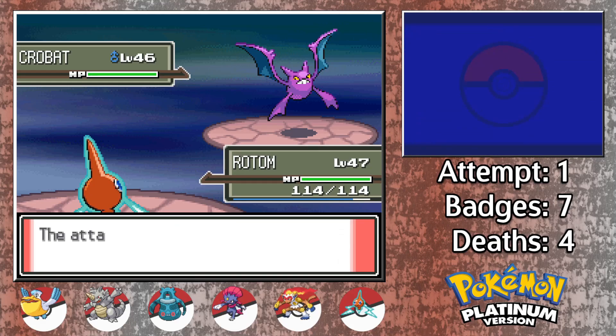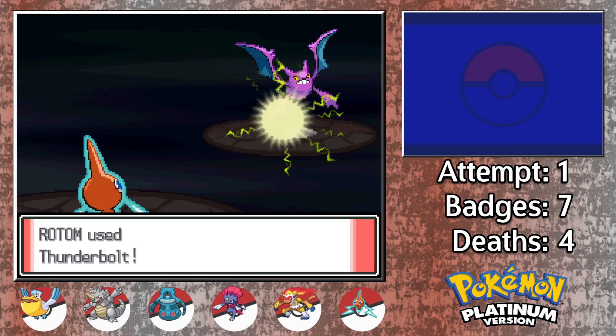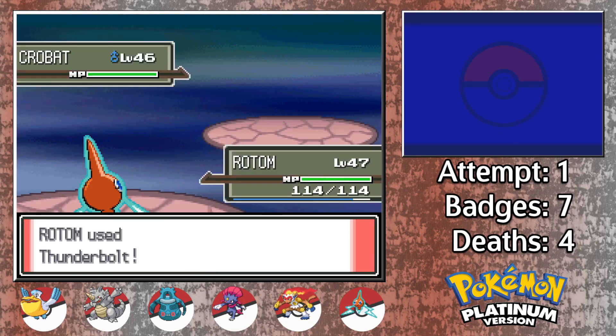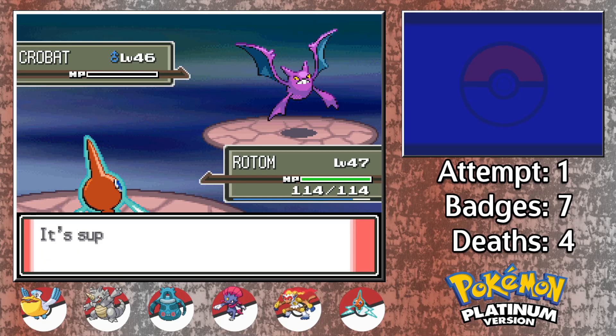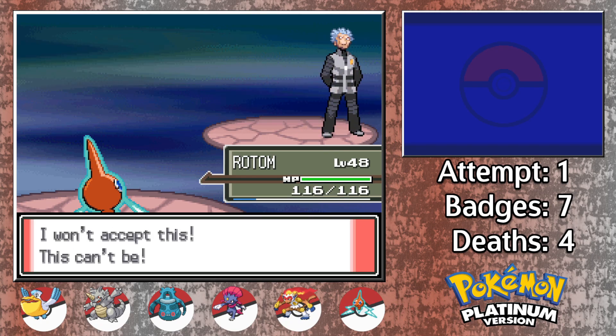After a pathetically missed Toxic, the incoming Thunderbolt connects, and Cyrus is finished. That would have been the cleanest Cyrus fight I have ever experienced had I just led with Infernape instead of Pelipper, but hey, I'll take it.